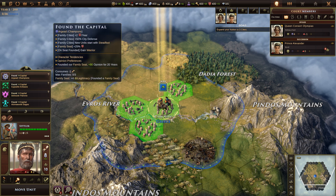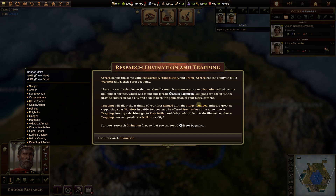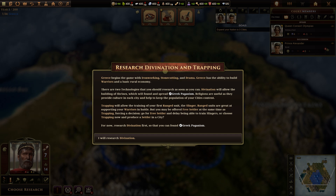We're going to found our capital with the champions. We need to research Divination and Trapping. Greece begins the game with Iron Working, Stone Cutting, and Drama. Other civilizations will begin with three other basic researches. Greece has the ability to build warriors and a basic rural economy. Divination will allow the building of shrines which will found and spread Greek Paganism. Religion becomes very important in this game — as you get further along you can found Christianity, Judaism, etc., but when starting out you just need to get Greek Paganism out there. Religions are useful as they provide culture in each city and help keep the population content.